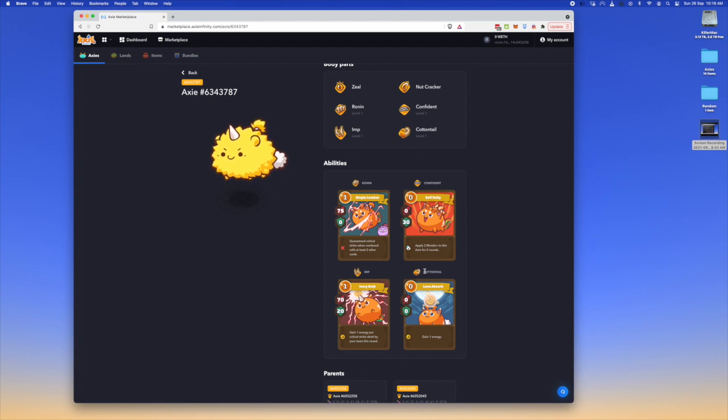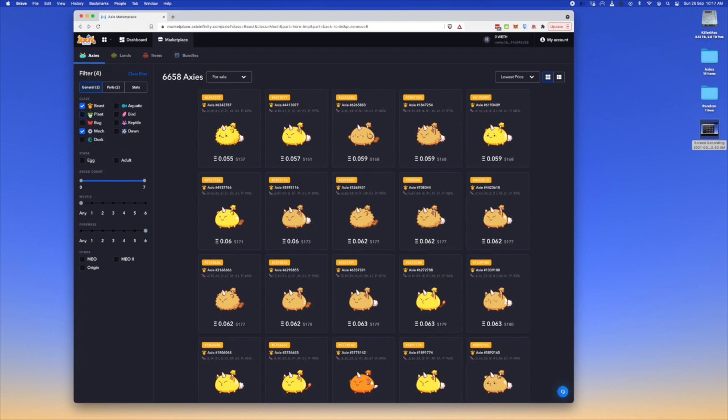A lot of people like the Cotton Tail (Luna Absorb) with this combo. It's a zero energy card, meaning you can play it without having any energy. What makes it beneficial is you need two cards for Single Combat to work. Say you only have two energy — Cotton Tail lets you pair Luna Absorb, Ivory Stab, and Single Combat together, dealing 200-300 damage while gaining almost guaranteed two energy in that round, which is very beneficial.